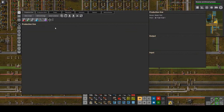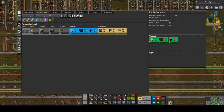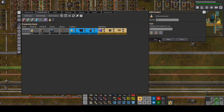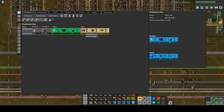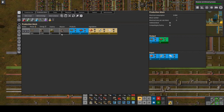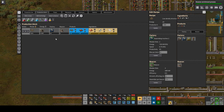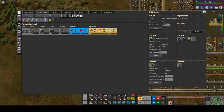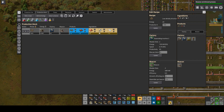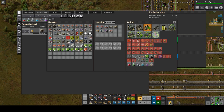I'm going to ride this belt while we look at yellow science. For yellow science, I'll have to go back to the mall. We'll do one and a half per second, which I believe is what we did for the rest of them. This produces some scrap, which doesn't surprise me. I'll start with low density structures — even though there are a lot of them, they're also the simplest because they just require three basic ingredients.